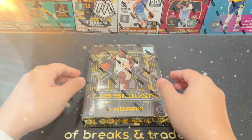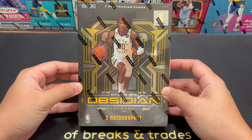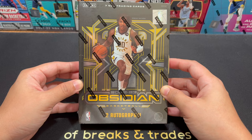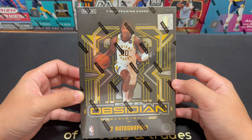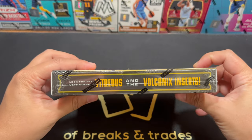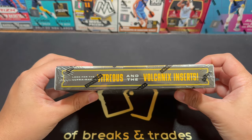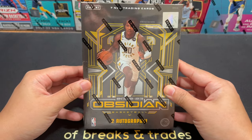So I have here the Obsidian Box. It contains 7 cards only, and per box, on average, we get 2 autographs. Our cover boy is Benedict Matherin. And our ultra-rare card is the Vitreuse and Volcanics Inserts. This is actually my first time to open a regular Obsidian Box.